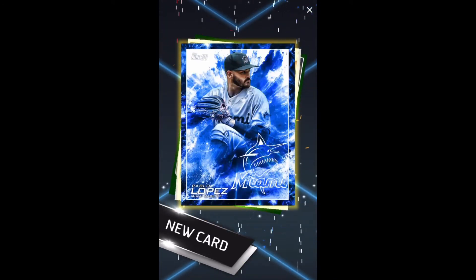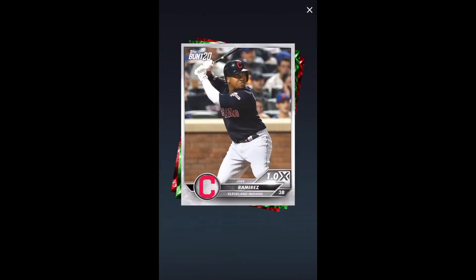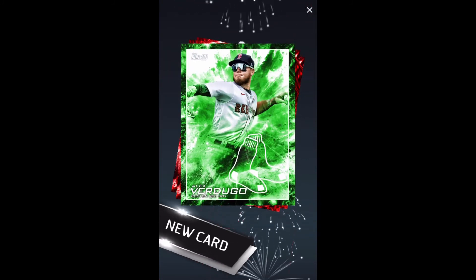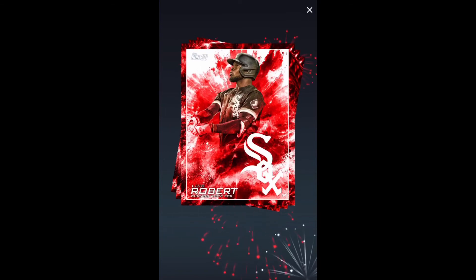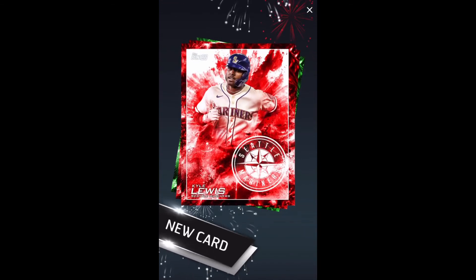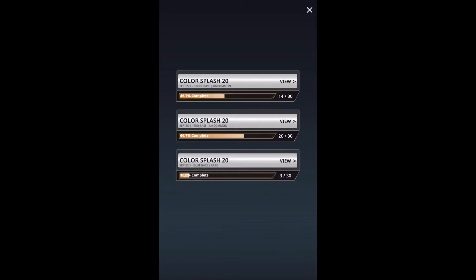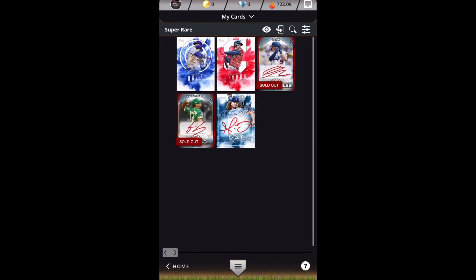We're going to open our super pack here. It's a Pablo Lopez rare, a couple of base cards — Robbie Grossman red base, Alex Verdugo green base, Luis Robert red, Kyle Gibson red, Kyle Lewis red, Mikel Franco red, and a Pablo Lopez green. So we didn't hit a super rare or iconic in our diamond card, but we certainly did well in our regular coin packs.